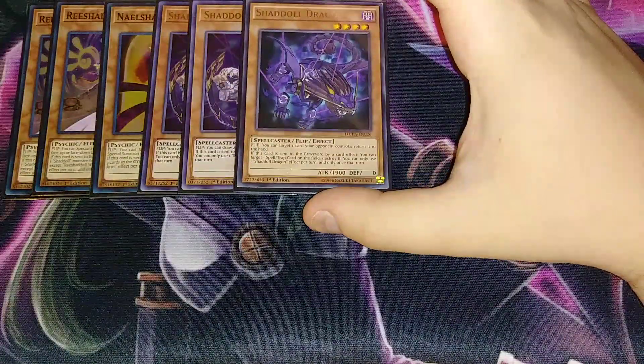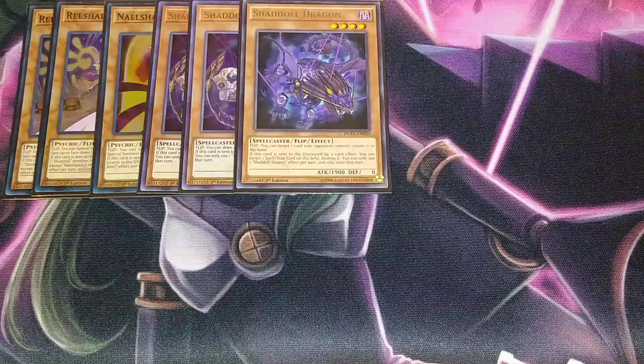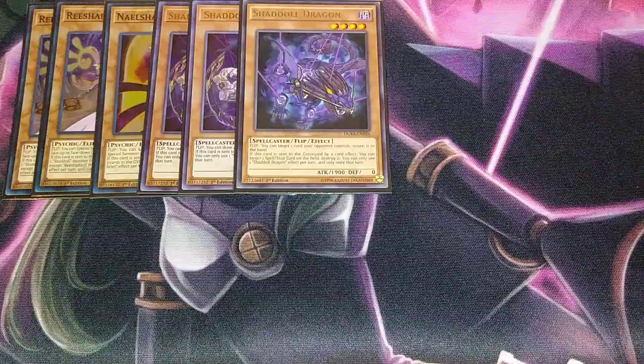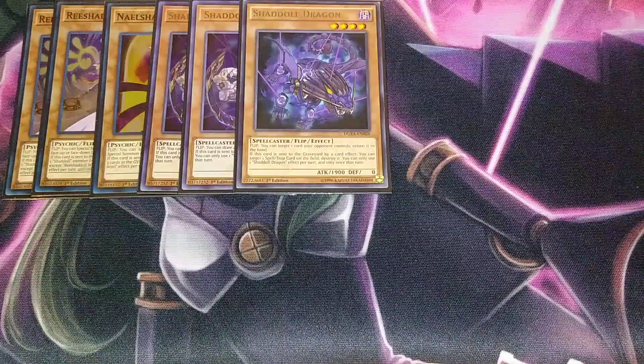We then play a single copy of Shaddoll Dragon. If it's flipped face-up, it acts as a Compulsory Evacuation Device, bouncing a card on your opponent's side of the field back to their hand. If it's sent to the graveyard, it's essentially a Mystical Space Typhoon, letting you pop a spell or trap on your opponent's side of the field.